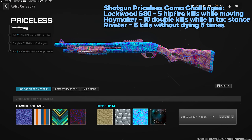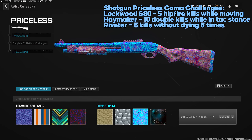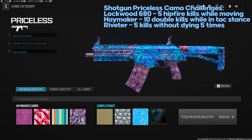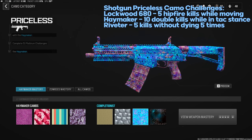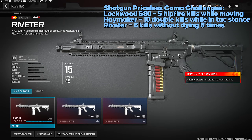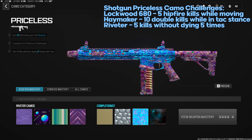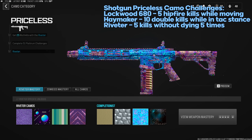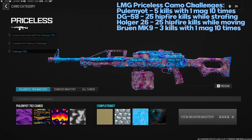Shotgun Priceless challenges: Lockwood 680 — five hipfire kills while moving; use attachments that help hipfire. Haymaker — 10 double kills while in Tac Stance; I didn't even know shotguns could go into Tac Stance until this challenge — activate it at the bottom right and get double kills. Riveter — five kills without dying five times; currently bugged so just get 25 total kills. Hardcore might be your best option if they patch it as this shotgun is not great.